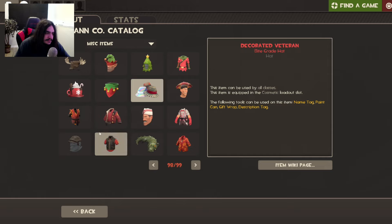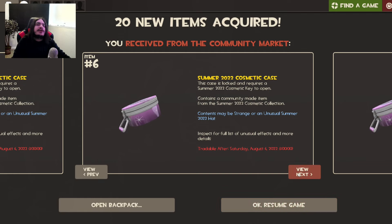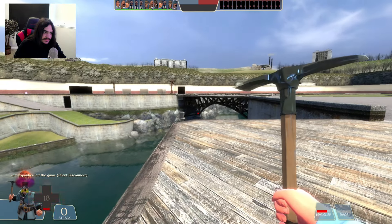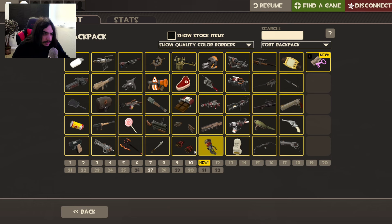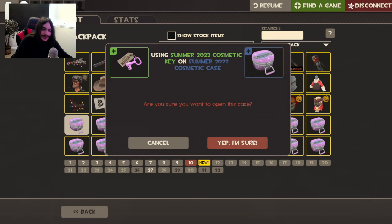Well, now that I've shown you the cosmetics, let's do an unboxing. It's the next day — the case has gone down to about 30 cents so we got 20 of them. I've been waiting a long time! Let's find a server and get opening. I'd really like an unusual with a new effect — that'd be cool.